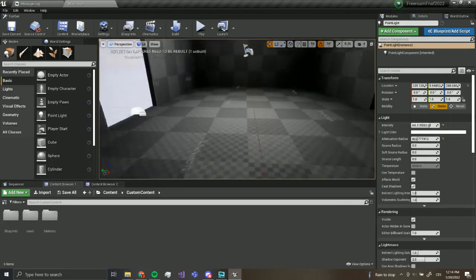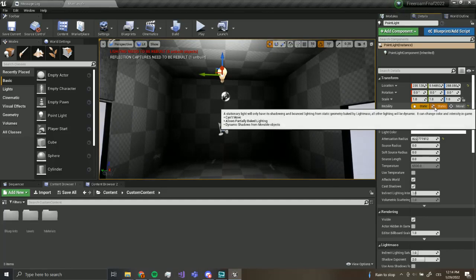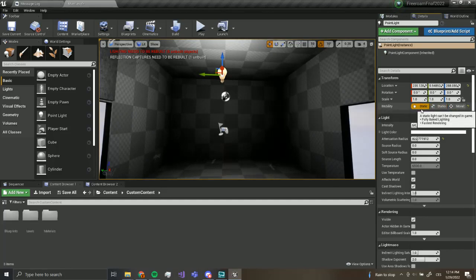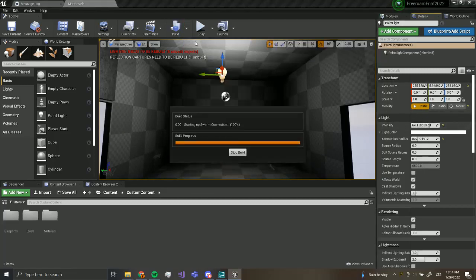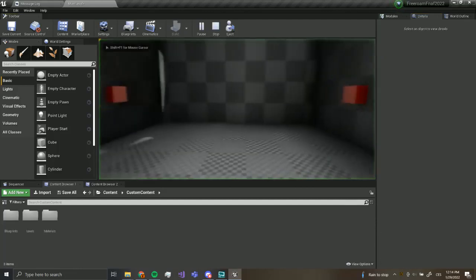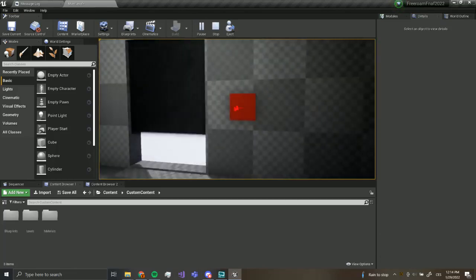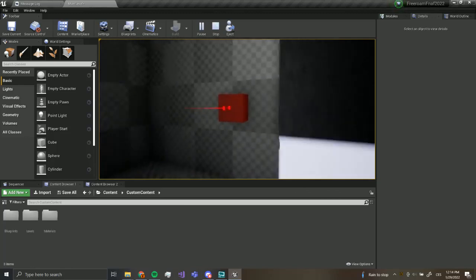Every time you add a light you're going to set it to static, because this is the fastest rendering, which means it's going to make our performance better — more FPS. And we want that. So every time we add a light we should build lighting, because this will render our lighting. Now we have nice lighting and we can open and close the doors.